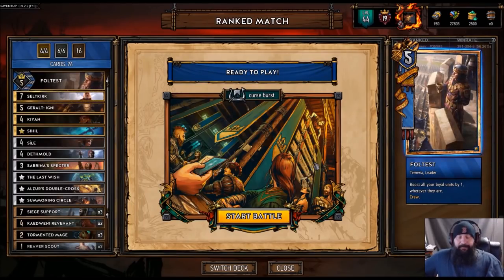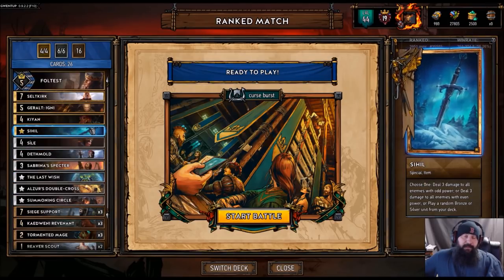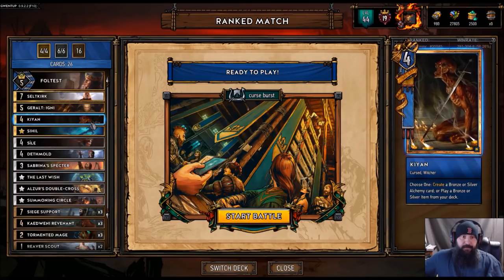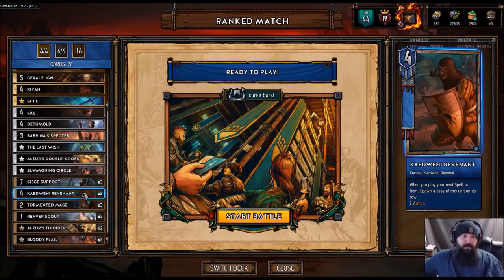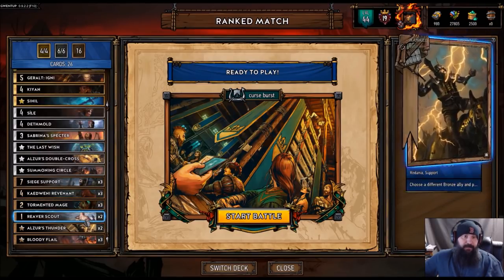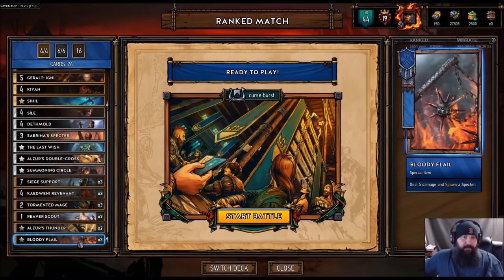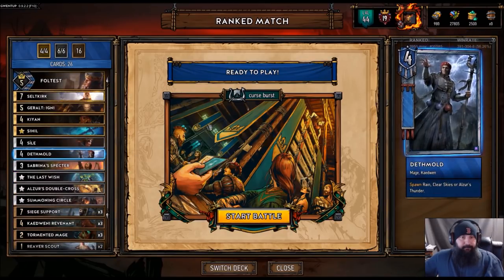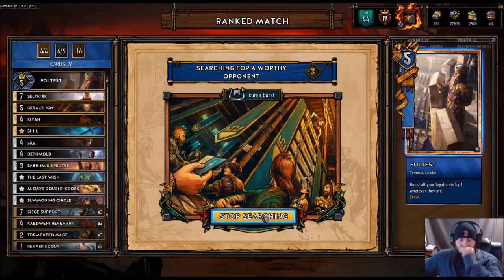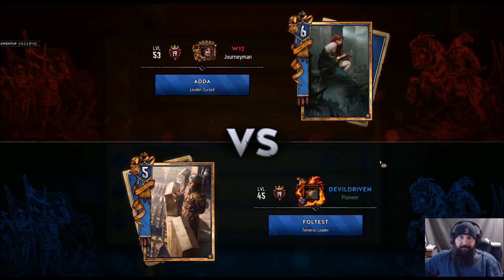Hey guys, what is up, I am Devil Driven. Today's list we're gonna try out some different cards in the cursed deck. We got a hill in here, we'll see if we can get this off round one for a big turn, and then we got Khan in there to see what kind of cards it's gonna pull for us. Mostly we're trying to burst with the revenants and some spells. We got three tormented mages, a couple reaver scouts to burn through, Sabrina to res some more stuff, three flails and two thunders for the tormented mages themselves. We also got Selkirk in there just because he's all-around badass.